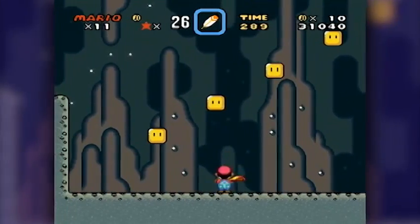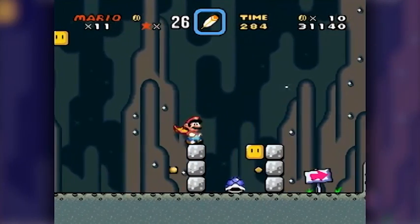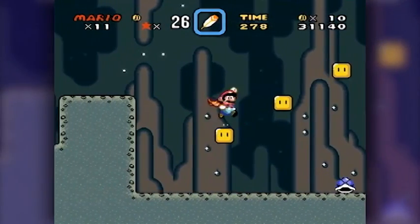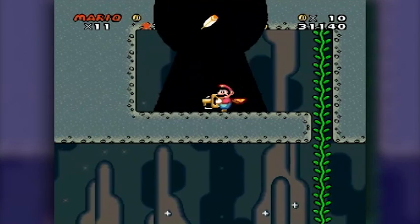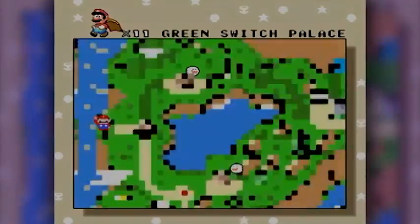I gotta get up there. There's one way to get up there, and that way is right here. We gotta jump from one block to the next, go up here, grab the key, put the key in the hole — that's what she said. And we've unlocked the secret exit for Donut Plains number two, which will take us to the Green Switch Palace.